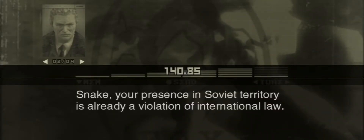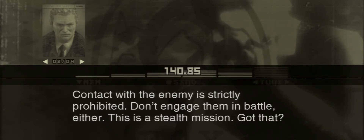Snake, your presence in Soviet territory is already a violation of international law. We can't let the Kremlin find out that the CIA and the American government are involved. Contact with the enemy is strictly prohibited. Don't engage them in battle either. This is a stealth mission. Got that?